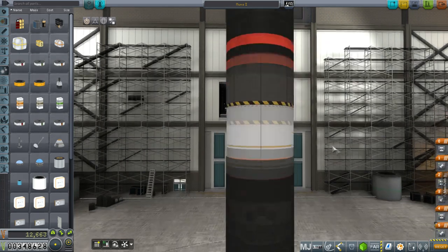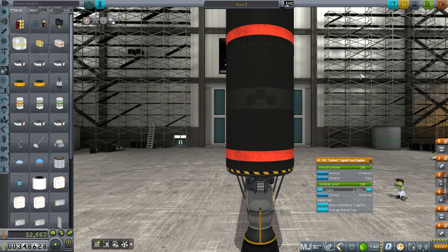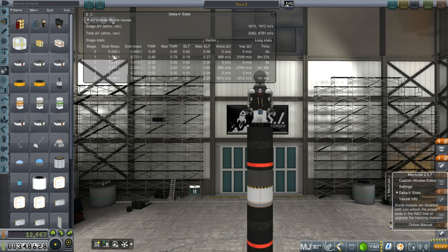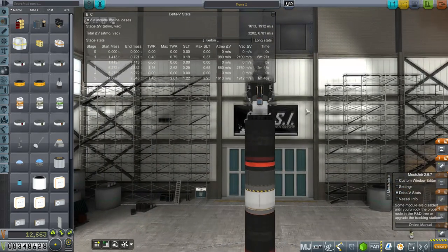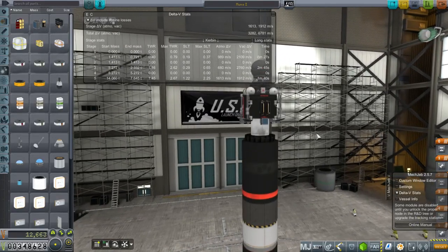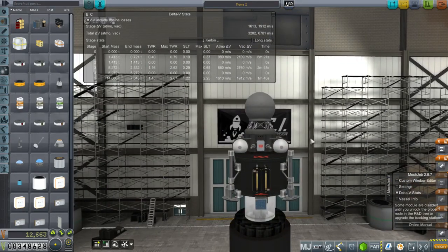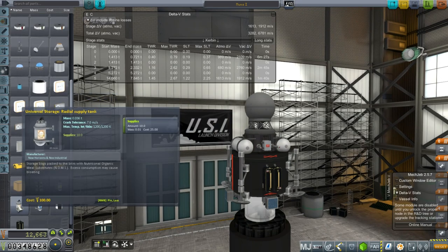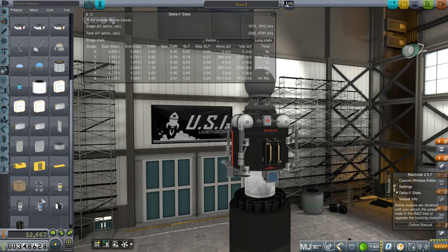The rest of the rocket is just an LV-909 and at the bottom an LV-T45, very straightforward. The probe is only 1.4 tons with fuel, 0.7 tons without - plenty of delta-V to land on the moon. If this works, we can use this body to do other things and put supplies up here instead of science. We could replace the mystery goo units with supplies and send emergency supplies over to the moon right away.